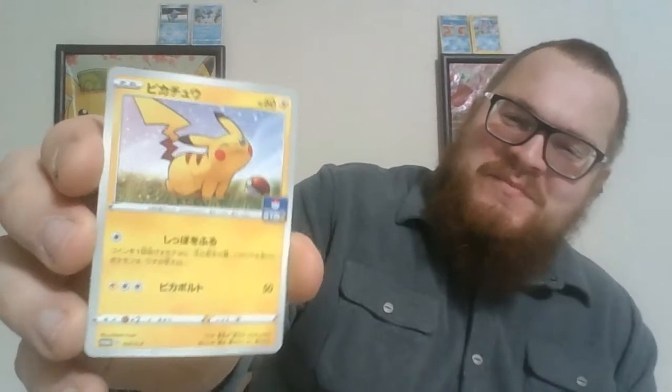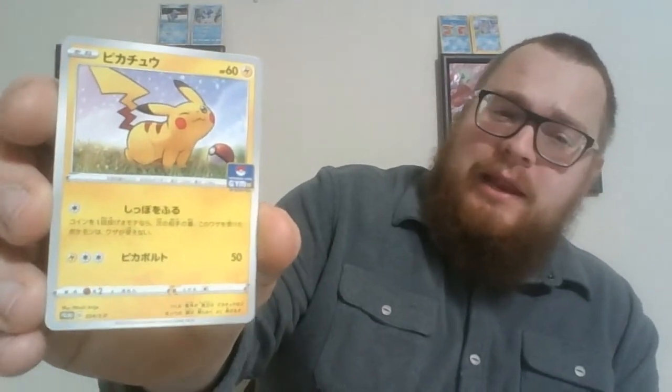Oh that's so cute! Pikachu being like, I don't want to get in that Pokeball. Oh wow, that is adorable. Very happy with that promo card. I saw the Noctowl and I was like, oh that's fine, it's kind of good. But that Pikachu — and we get a few of them.